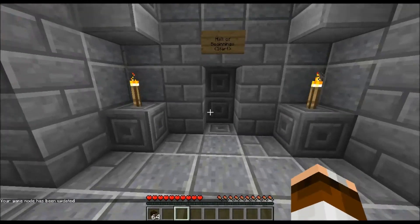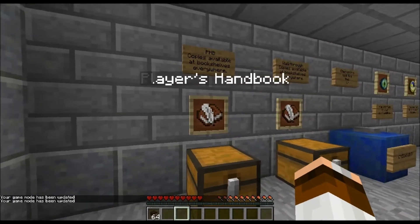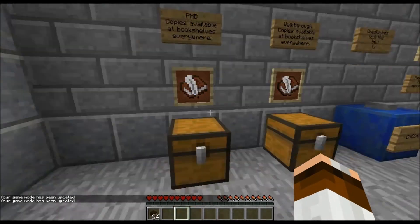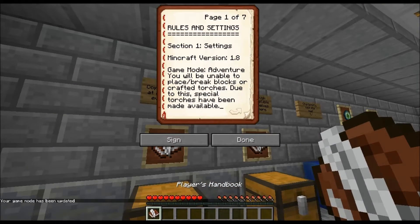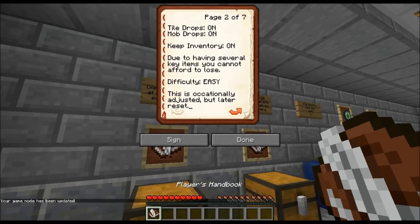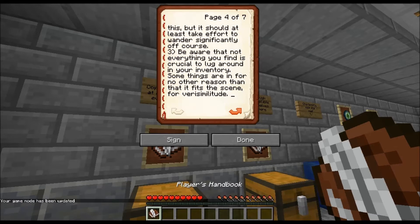We're gonna go into the instructions. Player's handbook — adventure mode, tile drops, mob drops, keep inventory on easy. Fire spread off, mob griefing off, craft as you wish. Don't make key items such as roses and dyes. Do not get off the road — walls are set to curb this but should take effort. Be aware that everything is crucial.